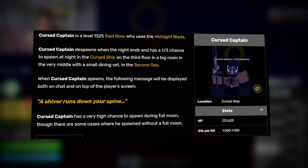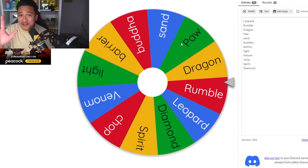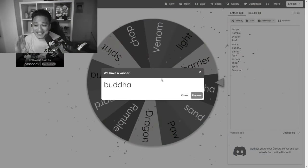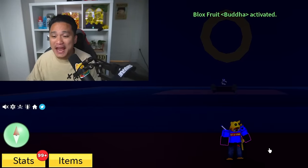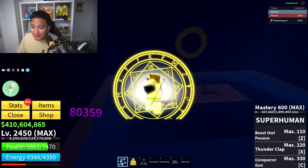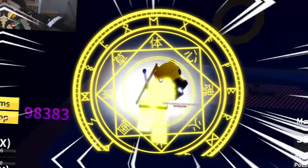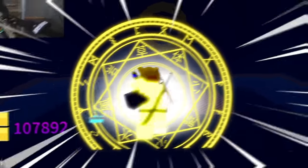Now we have the Cursed Captain. Our mystery fruit is Buddha — we just wasted Buddha for the Cursed Captain! Buddha is the strongest fruit for any boss. Going for the Hellfire Torch drop — let's go! Boom — we just defeated the Cursed Captain.